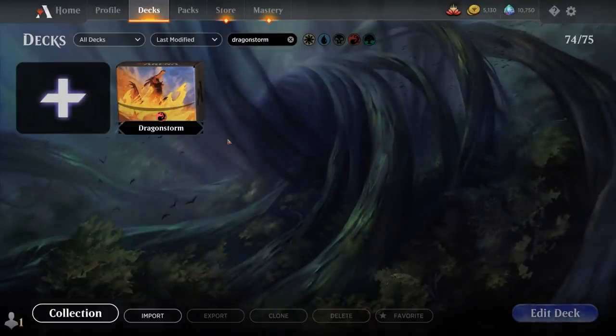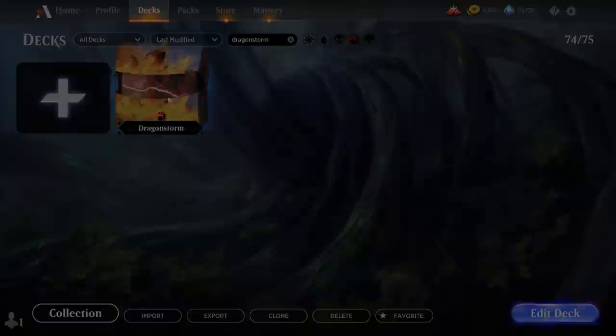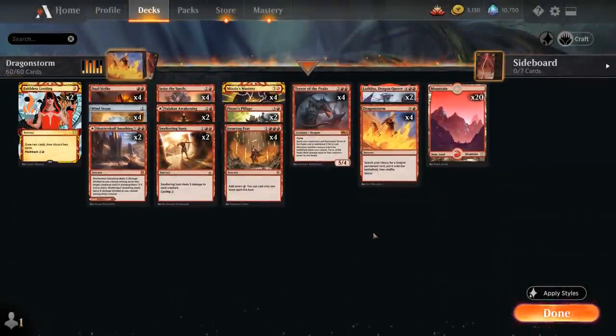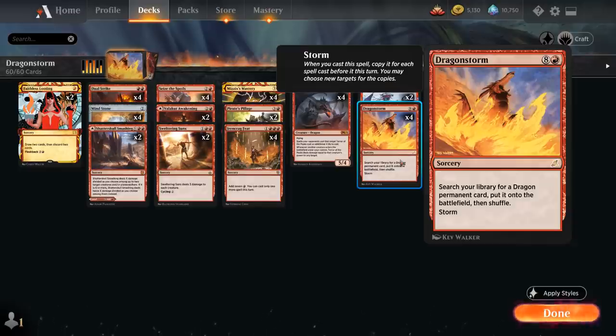Hello and welcome to another Historic gameplay video. Today we're taking a look at the Mono-Red Dragonstorm combo deck, as voted on by my supporters on Patreon. The deck features four copies of the namesake card added in the latest Anthology expansion.